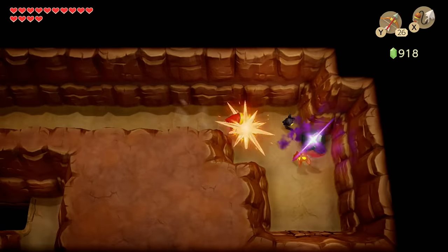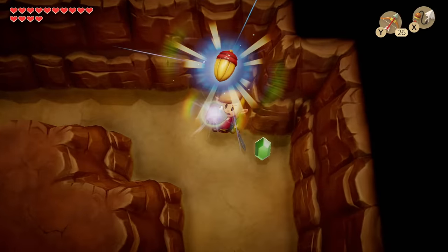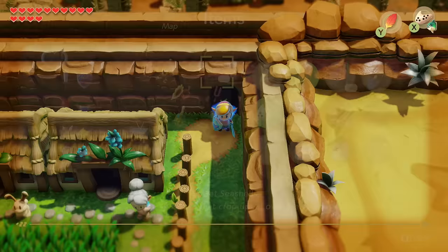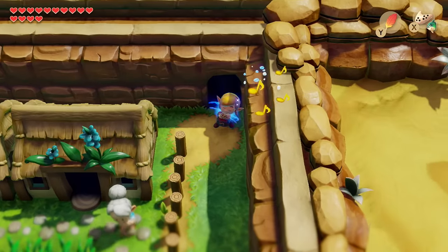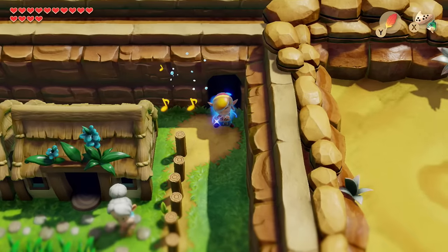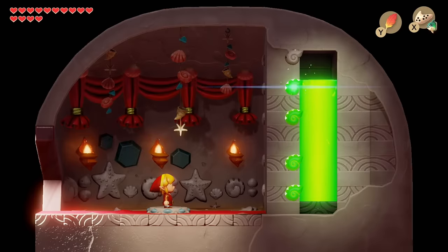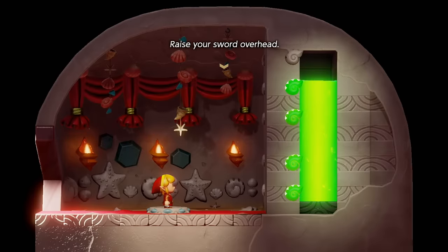That brings us up to 14 hearts. In the original game that was the maximum amount, however in this remake it's been increased to 20 so we still have quite a bit more to get. At this point you should have 40 secret seashells, and 40 is the magic number for the sword upgrade. We make our way to the Seashell Mansion, hop onto the pedestal, and fill it up to 40 secret seashells.